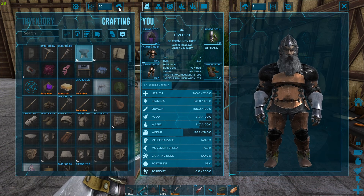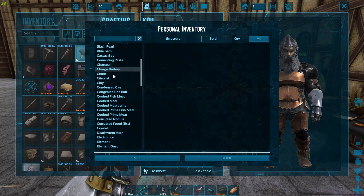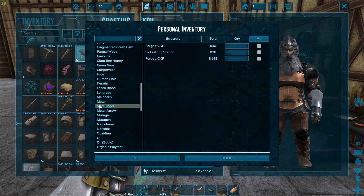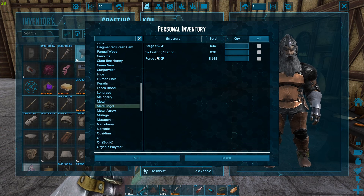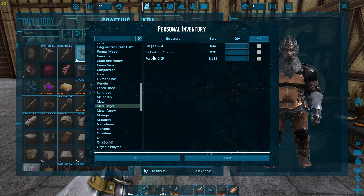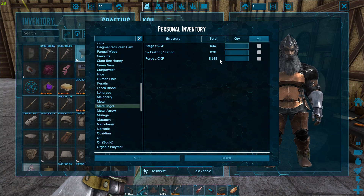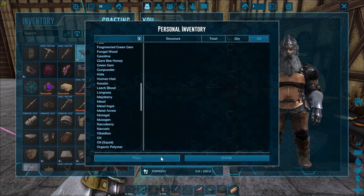Also, if you want to pull a specific resource — say, metal ingots — you can do that too. I have the CKF forge running and it's working fine. I'll pull 100 metal ingots: I type 100, hit pull, and it pulls the 100 to me.